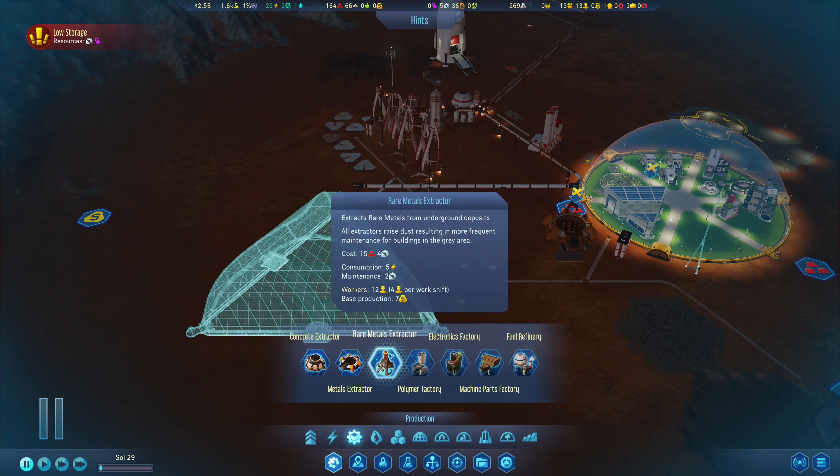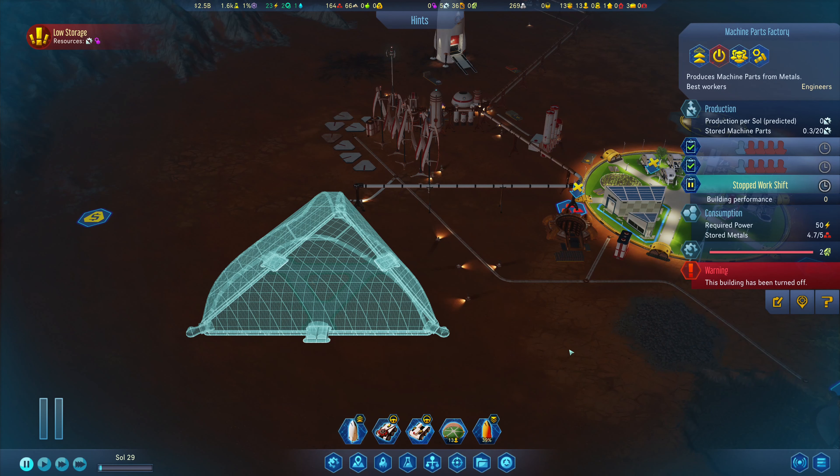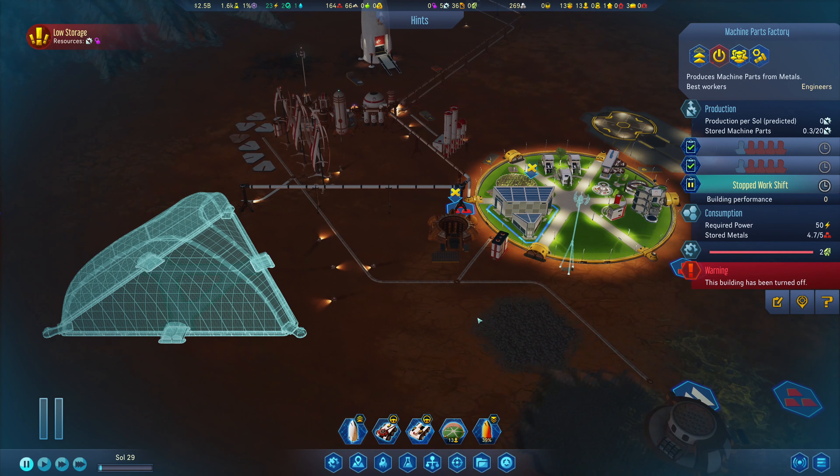Let's have a quick look at production. Rare Metals Extractor — that is simply machine parts and metal. We have plenty of metal and machine parts, we're not doing amazingly on those. We should be okay, but we do need more maintenance. Let's head over to our resupply.